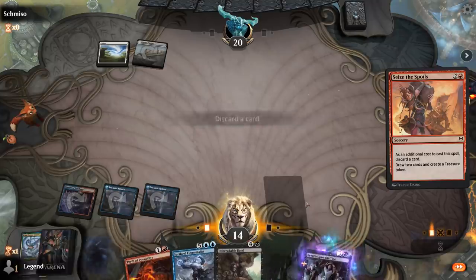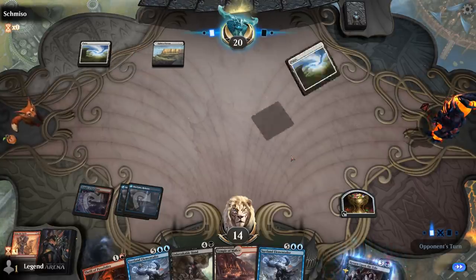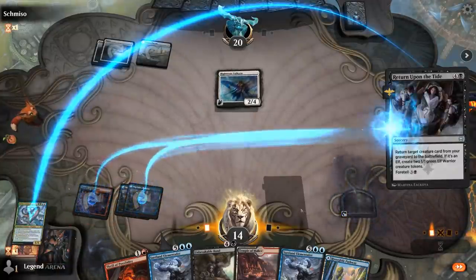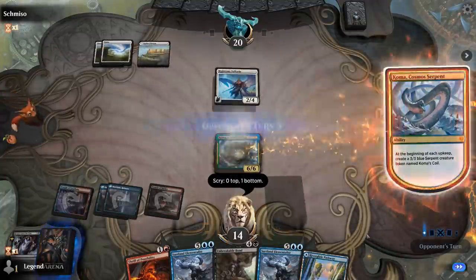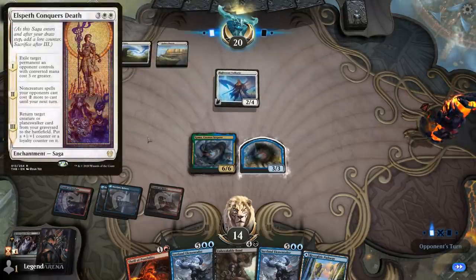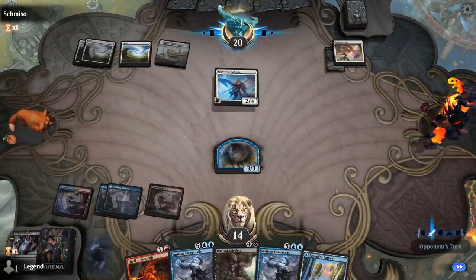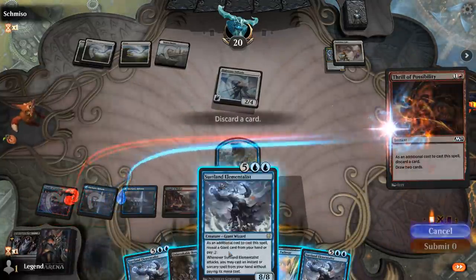Seize the Spoils, discarding Koma. We found black mana but it's tapped. Hopefully they don't have a great answer for Koma — there's a Righteous Valkyrie. Next turn I might tap down their land so they can't cast Elspeth Conquers Death, one of the better answers to Koma in white. Banishing Light is surprisingly effective here too, and that's unfortunate. Let's Thrill and keep digging — Cathartic Reunion is pretty good too. We already have triple blue.